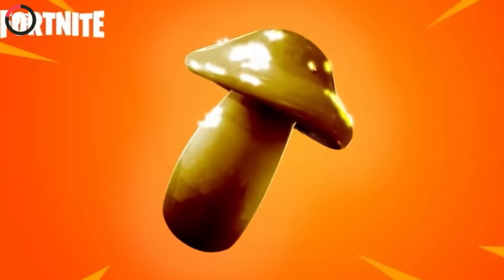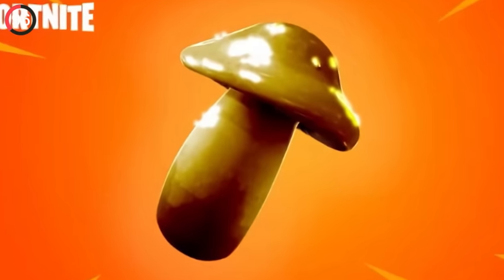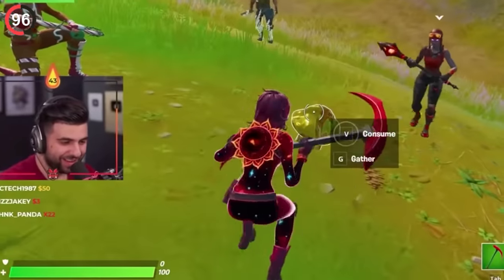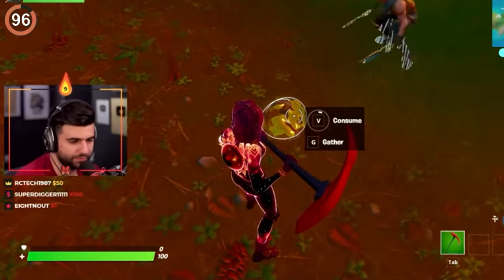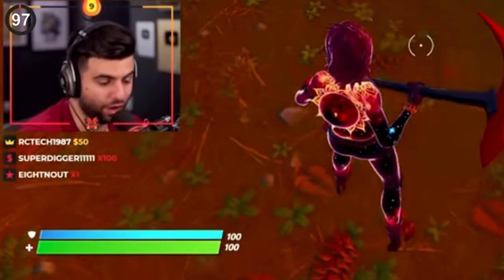There are some players who have never heard of the Golden Mushroom. It was one of the rarest items in Chapter 2 with a 1 in 10,000 chance of spawning. So if you were lucky enough to find it, you would earn 100 shield in a second.